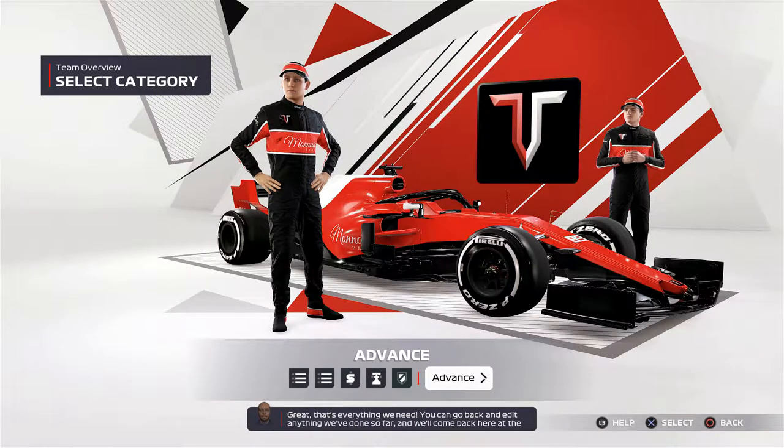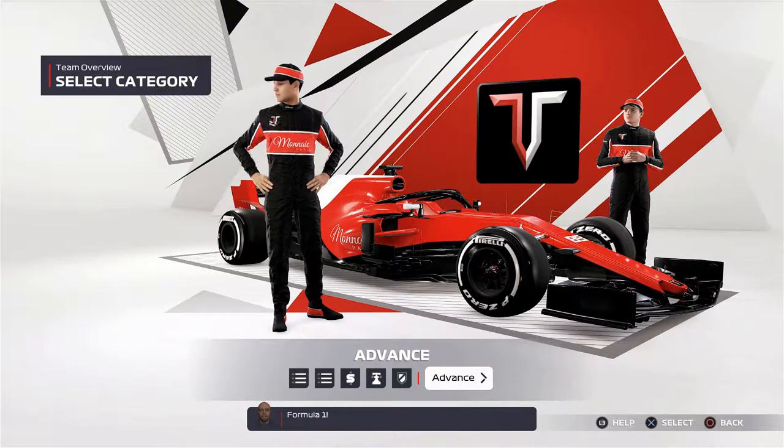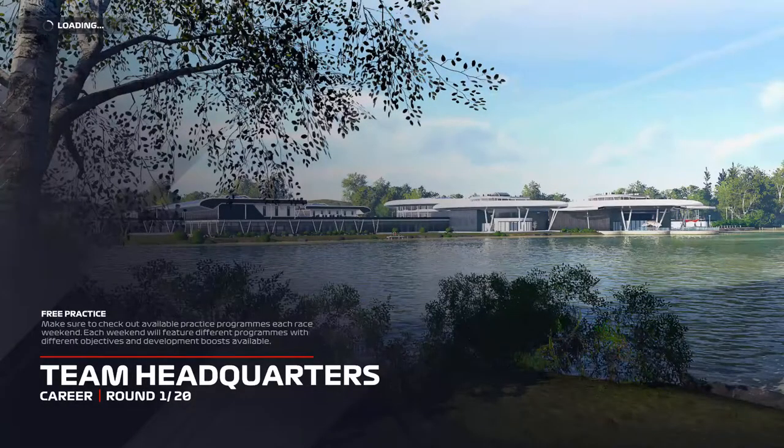Driver creation is done — you can go back and edit anything and we'll come back at the start of each season. If you're ready to go, hit advance to head to team HQ and we can start our push to the top of Formula One. There we have it: the Porsche Tag Heuer F1 Racing Team coming into the 2021 season, with our teammate Robert Schwartzman and a Ferrari power unit in the back of the car.